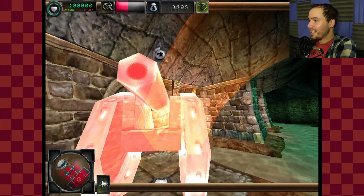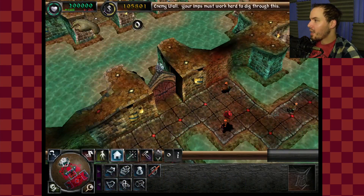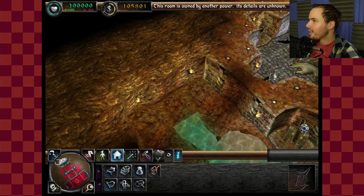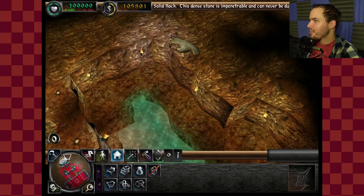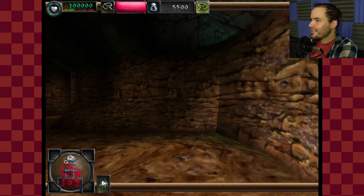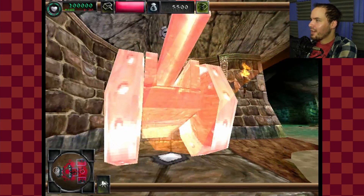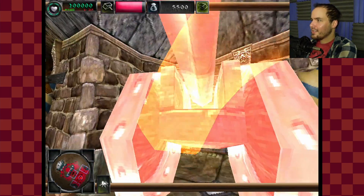I really wish Dungeon Keeper 3 had actually come out — I would love to play it. The idea here is that you can group everybody and do a charge, or you can dig around. So what am I going to do? I'm going to dig around this and just tunnel right in there. The only thing I have to worry about is that one spot, but as soon as they dig through I can just possess a troll and make things happen. I'm going to level everybody up twice with my magical items. I'm curious if I could run in and kill the lord as this troll.